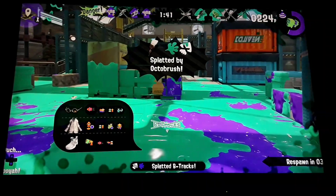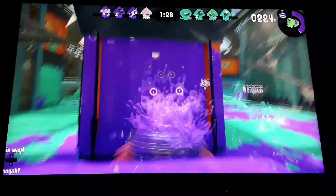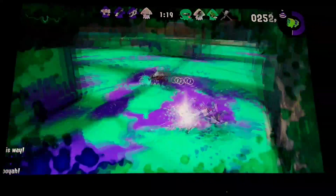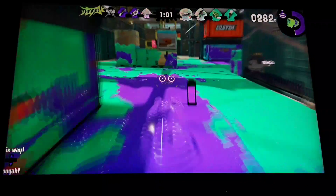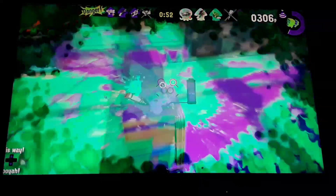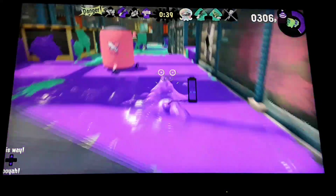Next secret pro tip: use your sub abilities. Sub abilities can be very important for camping, for regular battles, or for avoiding getting camped. For example, ninja squid — the black squid icon — is a miracle for players who don't want to be camped. What ninja squid does is make you invisible in squid form. When you're swimming through ink, you can't be seen. If I had ninja squid, that person wouldn't have been able to splat me.